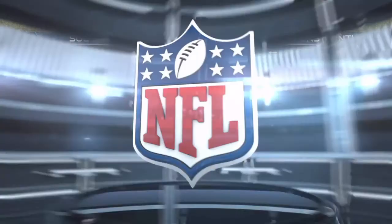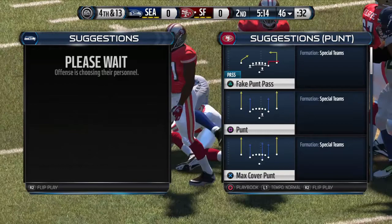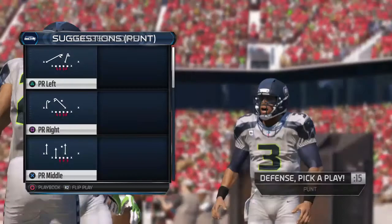Lane just gets tired of sending three or four players at the quarterback in passing situations. So this time the defensive coordinator sends the blitz, and they are up for it — they get to the QB and get a sack. The 49ers will punt the football away.